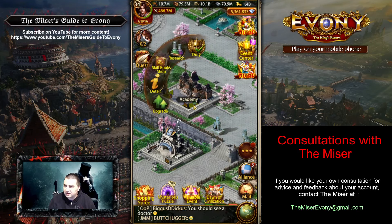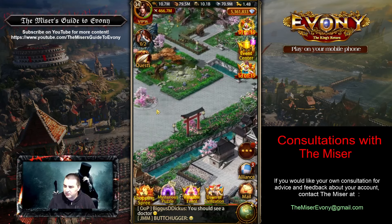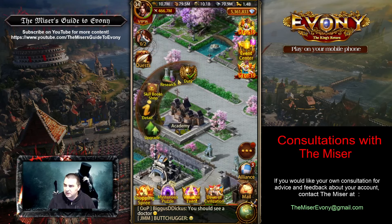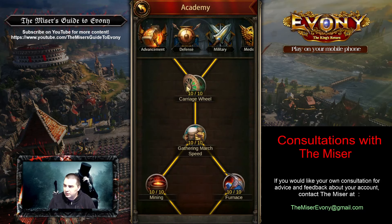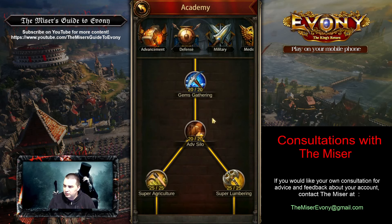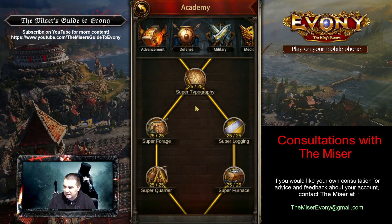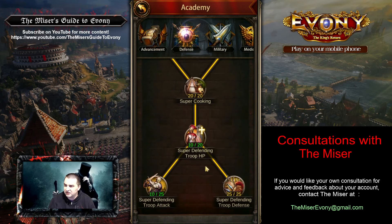The Academy is at 35 — that is an excellent choice to get that up early so you can unlock research. Let's look at your research. Your gathering is great. In-city production is good, which is probably why those numbers are so high because all of that is fully built. The advancement tab is excellent.